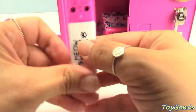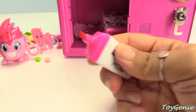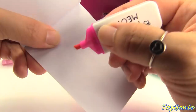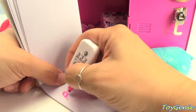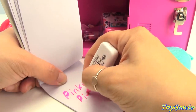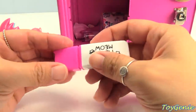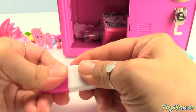This is a pink meow meow marker — it's a highlighter. And let's write Pinkie Pie with a highlighter. Pinkie Pie. So adorable.